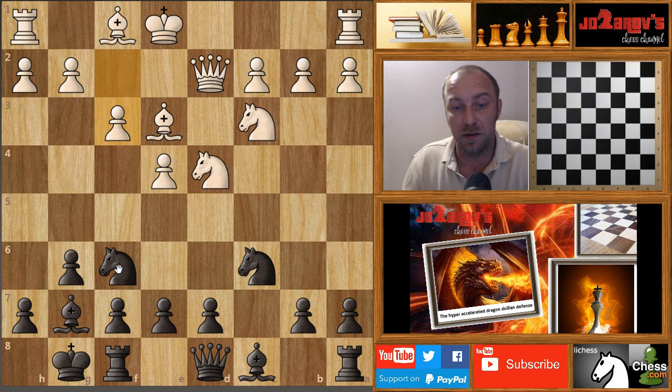As I said, the Yugoslav Attack is really the best opening line for white if we had played the common Dragon Sicilian with d6. But with this Hyper Accelerated Dragon, we didn't play that, and it's basically impossible for white to go into the Yugoslav Attack. So now I played d5 — we have a breakthrough in the center.